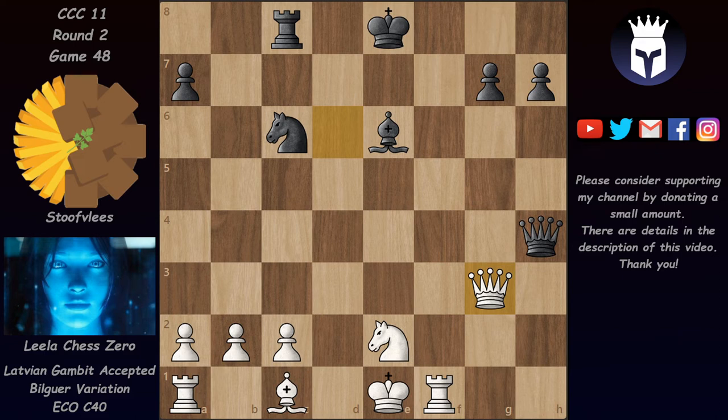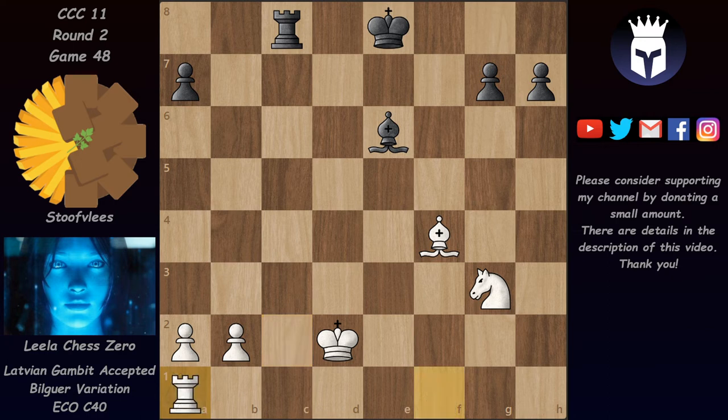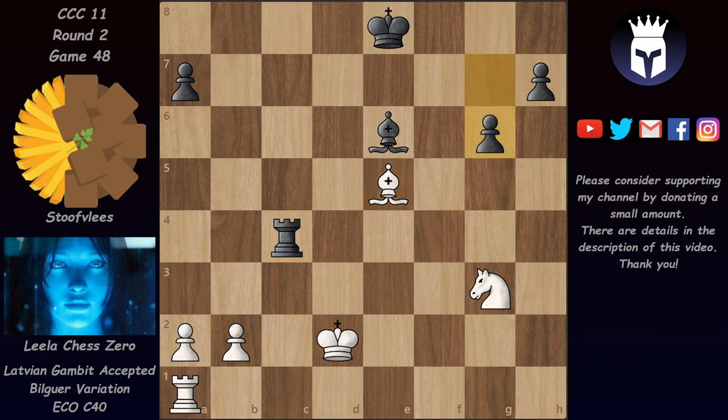After Rf1 threatening mate on f8 with the rook, we have Qh4 check, Rf2, Qh1 check, Rf1, Qh4 check again. Lila could avoid the repetition with Kd1, since Rd8 is not really winning the queen because of Rf8 mating. Instead Lila preferred to go into a winning endgame and exchanged queens with Qg3. After Qxg3, Nxg3, and Nb4 hitting c2 threatening to win the exchange, Lila played Kd2. After knight takes and rook takes, she lost the exchange but still has a knight, four pawns, and a winning endgame.